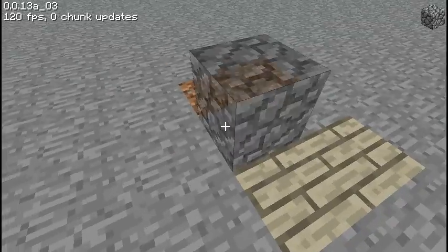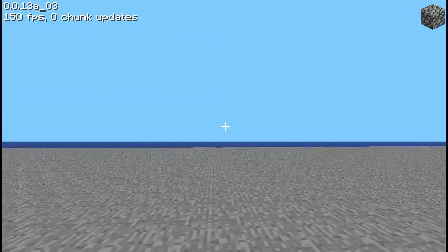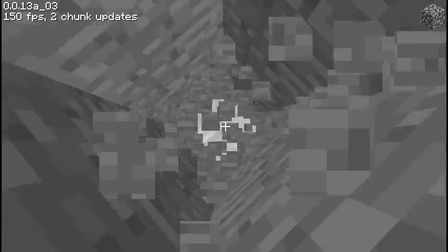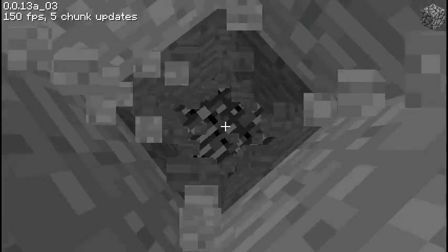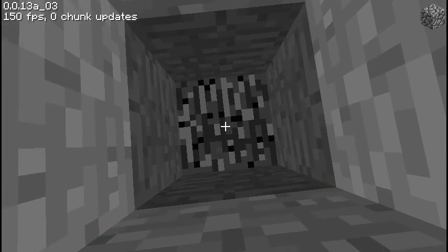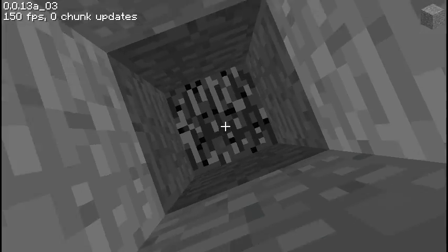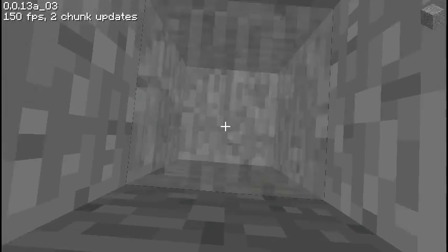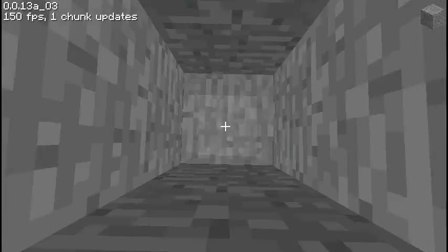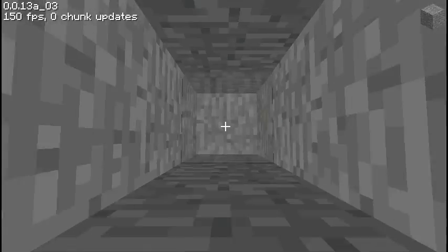You can no longer fall into anything — they seem to have added bedrock on the bottom. You can't destroy bedrock even though you're in creative mode. Interesting — you can't place on it either. You have to re-press every button if you want to do the same action again, which they're about to fix quite soon.